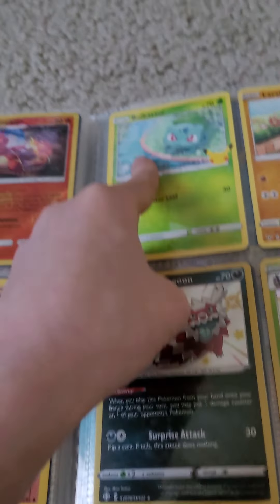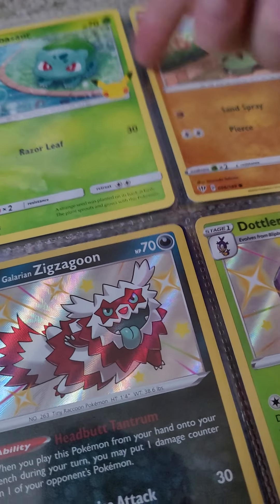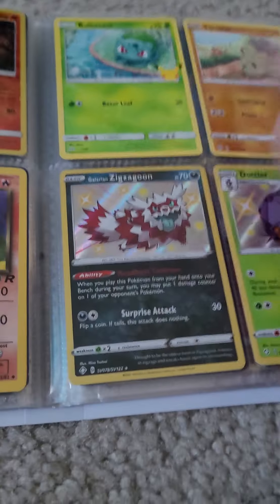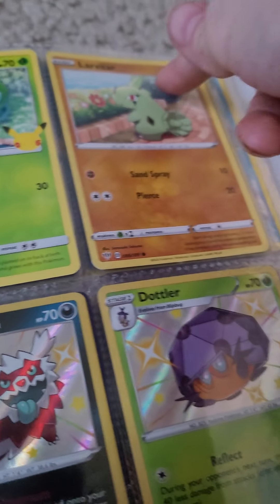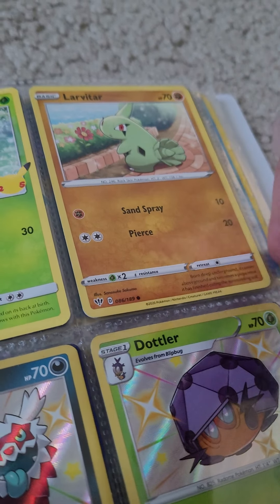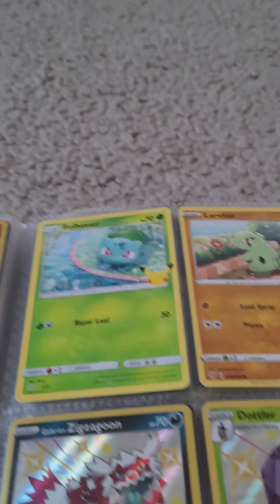And then we have a Bulbasaur. This is my first Pokémon card. I do not want to trade my first Pokémon card — look at it, guys. Why do you have a Bulbasaur from McDonald's? This is my only Bulbasaur card, so I don't think I want to trade that. And this is my first Pokémon card I ever got, so I want to keep him. I am keeping him. I'm not trading my first Pokémon card — it's special.